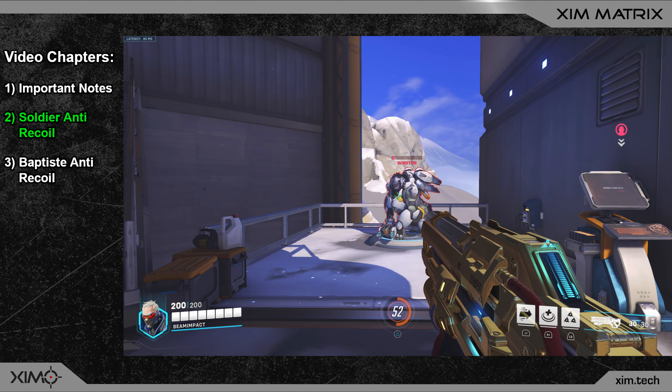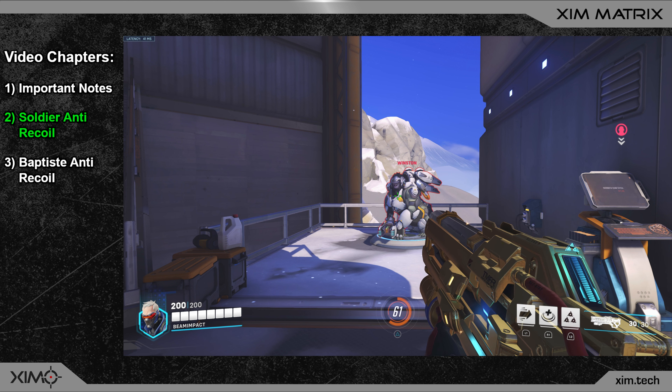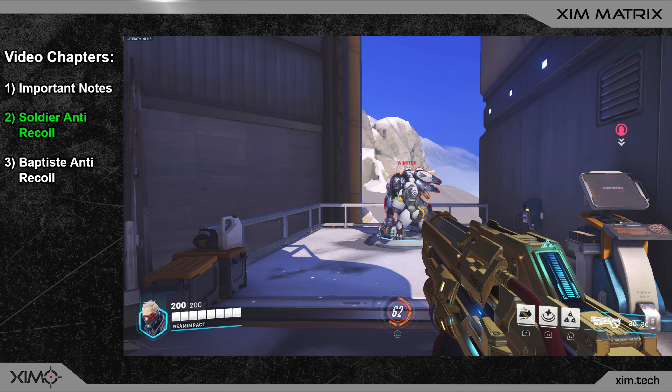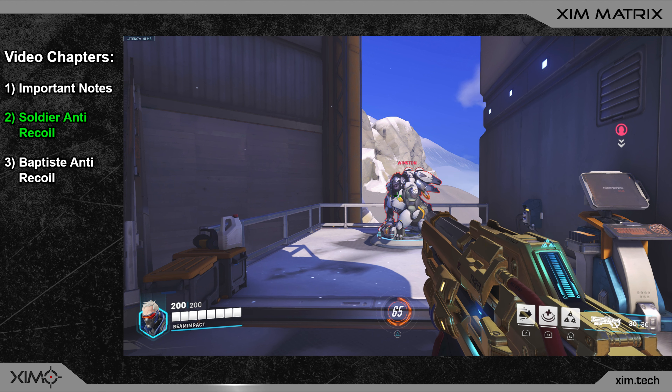To solve this problem there are three possible solutions. First, deactivate the aim assist in the in-game options — for most people this is unacceptable. Second, keep the smart action as it is and remove the remaining recoil yourself by slightly moving your mouse down when on target. Third, change the smart action to account for the aim assist slowdown — the recoil will be perfect when on target but too strong when off target. Since good players only shoot when on target and can increase the aim assist window size in-game, this shouldn't really be an issue.